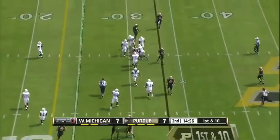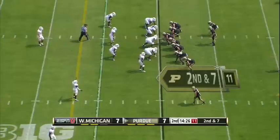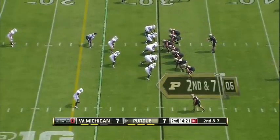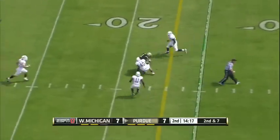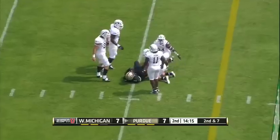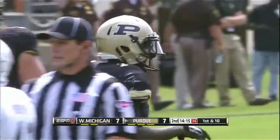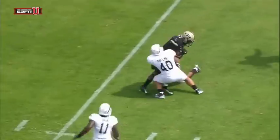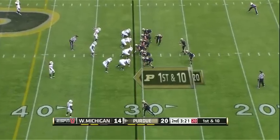On first down, it is Akeem Hunt. They motion Hunt out wide. Celisgar will pick his coverage up. Edlin looks right at Hunt on the slant for a first down to the 20-yard line. These are the ways that Akeem Hunt is going to get involved in this offense — when you start him in the backfield, you motion him outside, and now he's just going to run a quick slant, puts that foot in the ground.